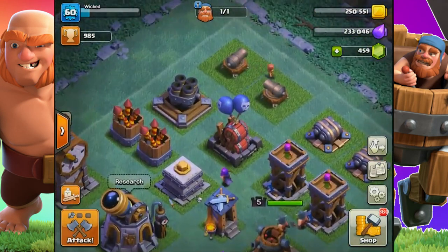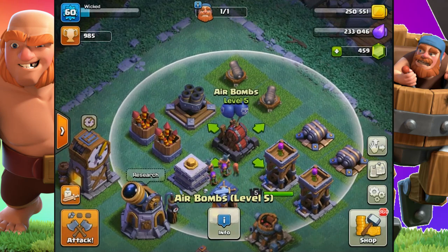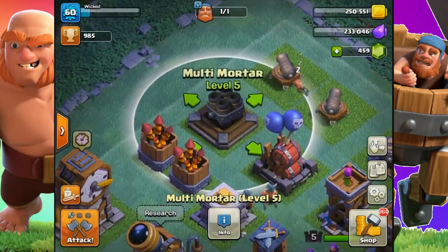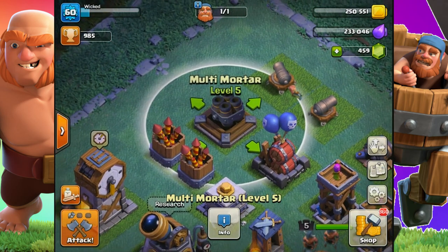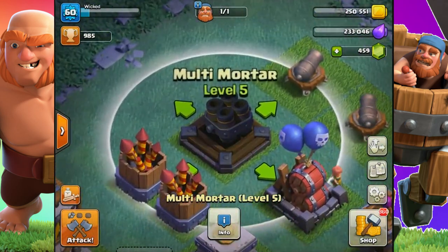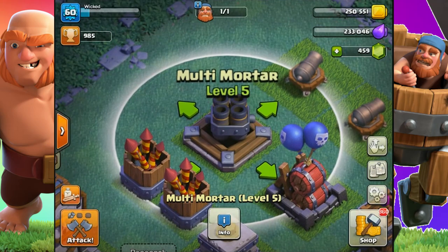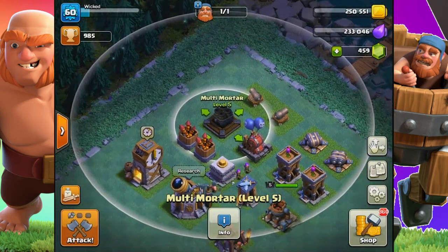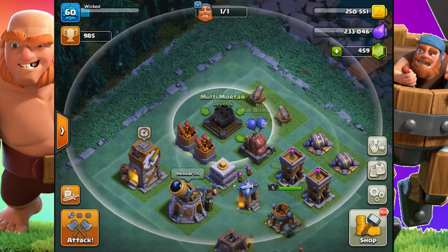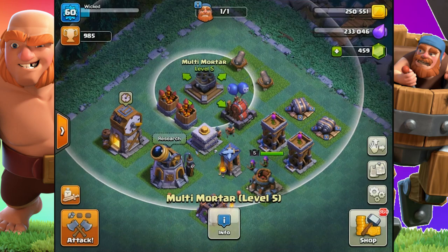Later in the game, the air bombs are the major threat for flying units. You want to get those down ASAP, otherwise your baby dragons and better minions are going to go down fast. The multi-mortar is really terrible against your melee units, so you want to get it down as soon as possible. Note the radius — there's a no-man zone in the center, so melee units won't get affected there. You want to get your melee units into that inner radius and out of the donut-shaped area, otherwise it'll devastate your ground units. These two defenses are the most important to address in the later game.